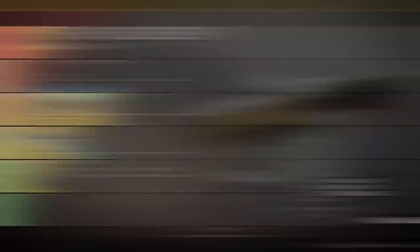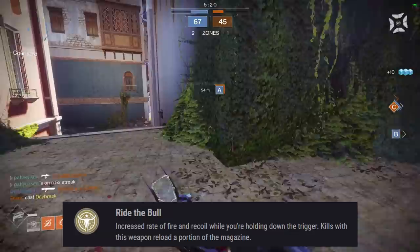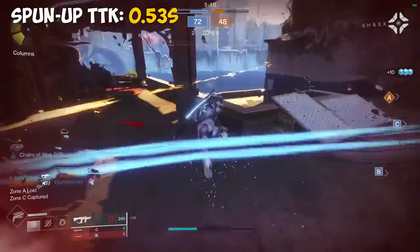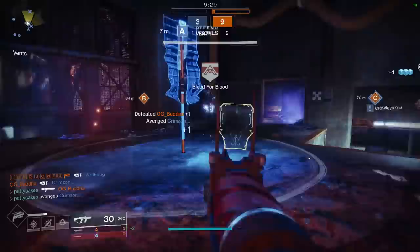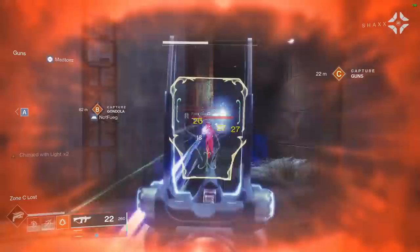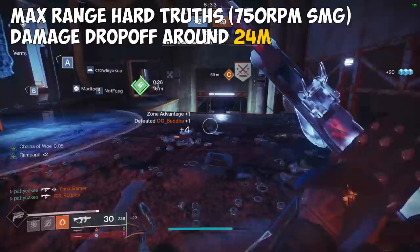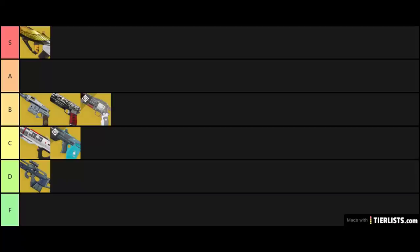The Huckleberry is a 750 RPM SMG with the exotic perk Ride the Bull, which increases rate of fire and recoil while holding down the trigger, and kills reload a portion of the magazine. At base it has an optimal TTK of 0.67 seconds, which is already extremely fast, and when fully spun up that shrinks to 0.53 seconds according to the Mercules Massive Breakdown Weapon Stats spreadsheet. With stacks of Rampage the Huckleberry really starts to shred. However, the main drawback is its range stat of 53 is really poor — damage drop-off starts around 16 meters compared to 24 meters for a max-range SMG of the same archetype. I'm going to rank it in the B tier.